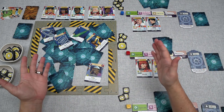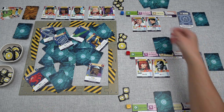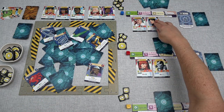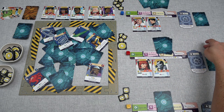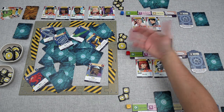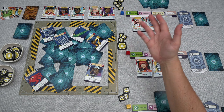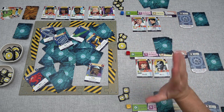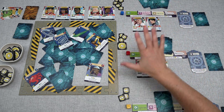The way final scoring works: we gain the power printed on all of our characters, potentially gain power for endgame character effects, and score the power on all artifacts in our vault. Then we count up all of our influence, divide by three, and round down to gain more power — effectively every three influence is worth one power at the end of the game. Once we add all of that power up, the player with the most power wins. If there's a tie, the tied player with the most influence wins; if there's still a tie, those players share the victory.